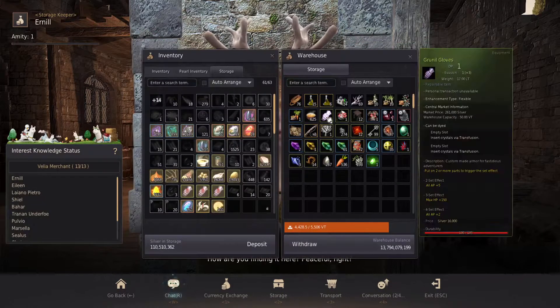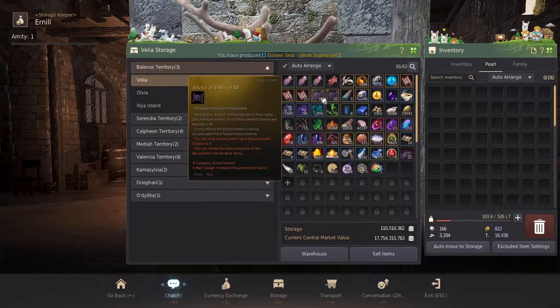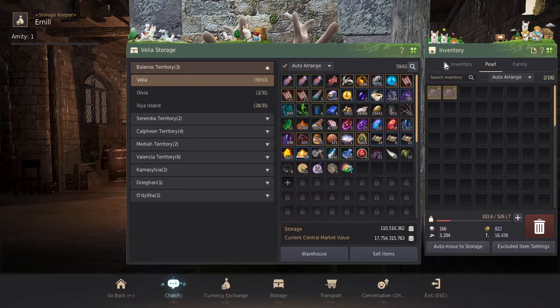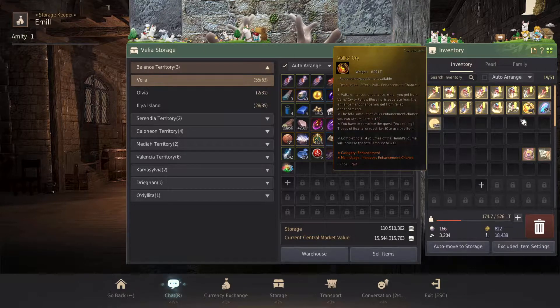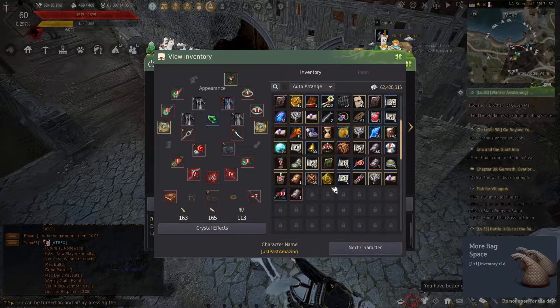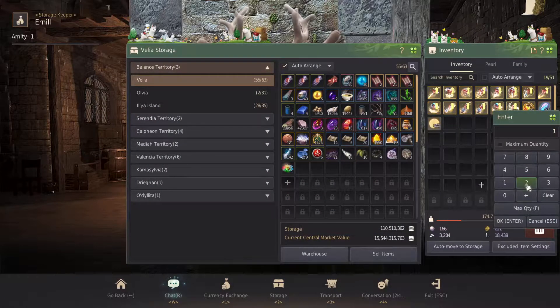I've got a load of Grunil gloves in the warehouse still and I'm still crafting a bunch more, so we're getting there. We just need to pull these stacks out of here. I'm going to pull these out, pull some of those out — I'm going to need those. I don't think I wanted to pull all of those out though, so I left a hundred in there. I need to put a couple hundred more of those back and I'll pull them out later.